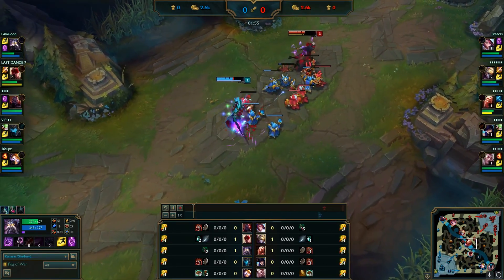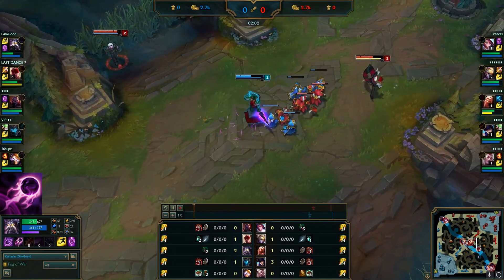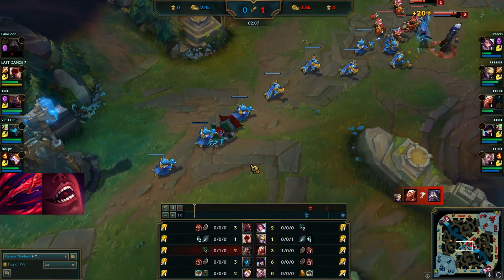Good examples of this type are Kassadin — when he levels his Q, the magic damage shield increases. And Vladimir — when he levels his Q, not only does the damage go up, but also the healing increases and the cooldown goes down.